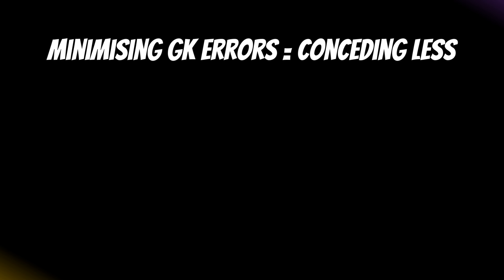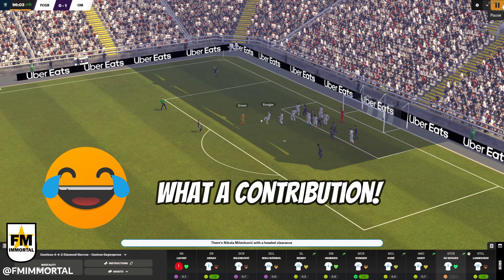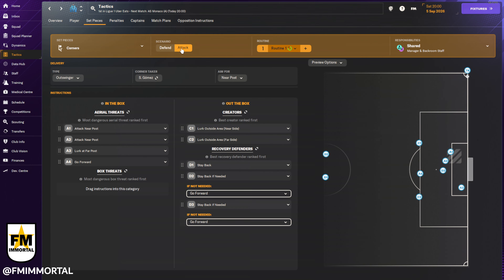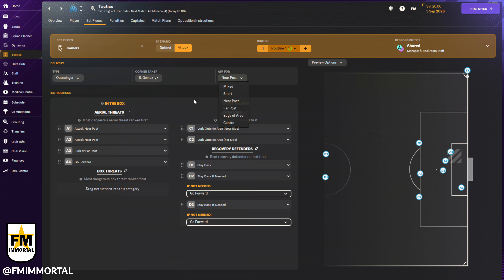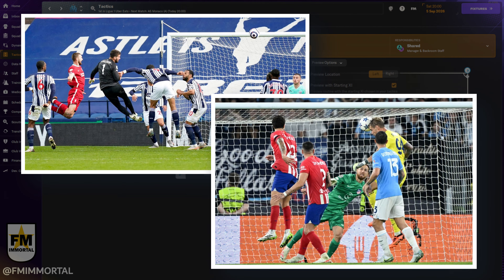The majority of tips revolve around conceding fewer goals, but we'll kick things off with a bonus tip answering the question on everyone's lips: how do I send my keeper up for corners? Set pieces have been given a once-over in FM24 with set piece coaches, but there is absolutely nowhere to be seen a checkbox or any option to send your keeper up in the final minutes if you need a goal.